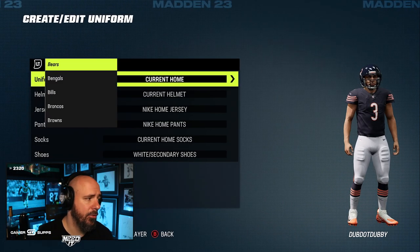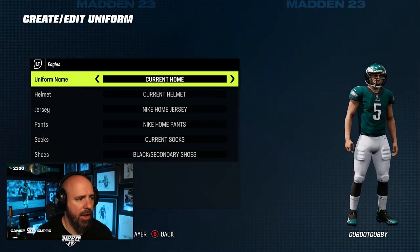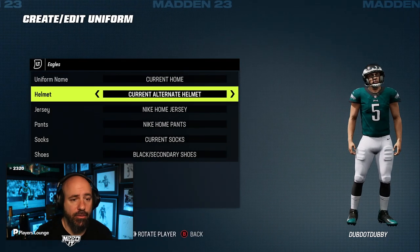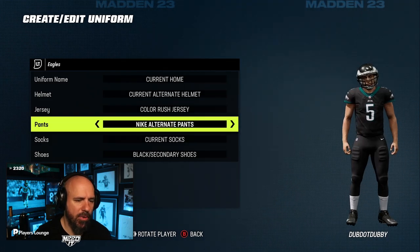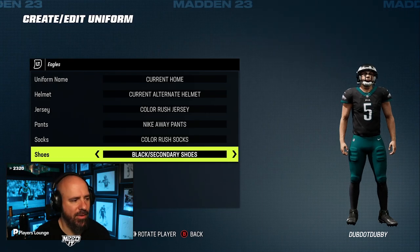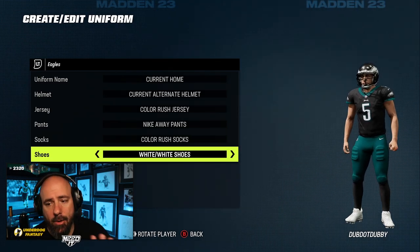Go to create and edit, let's go to the Eagles. You can use any team you want — I'm assuming you have to use their base uniform when you get into the game. So say I want to rock my home, keep it on current home. Let's rock the black helmet, the black jersey, and the green pants — let's do that. Give me a one to ten on this, and then I might rock white shoes.